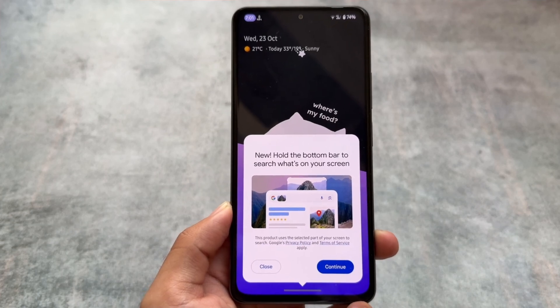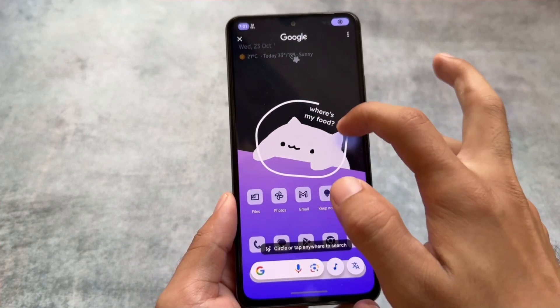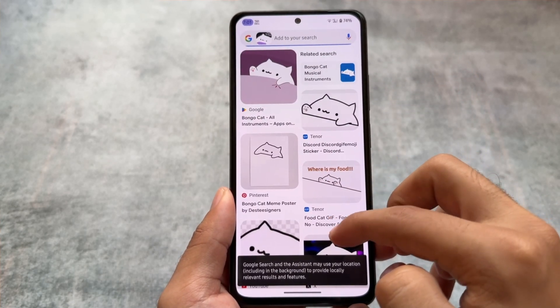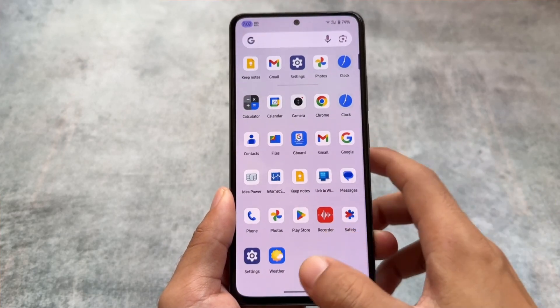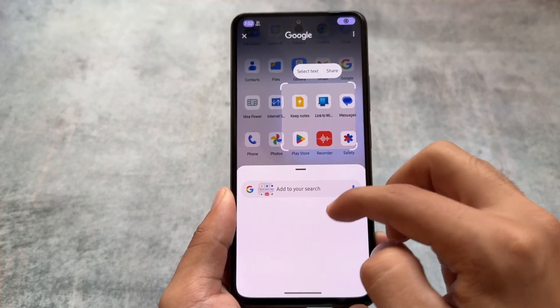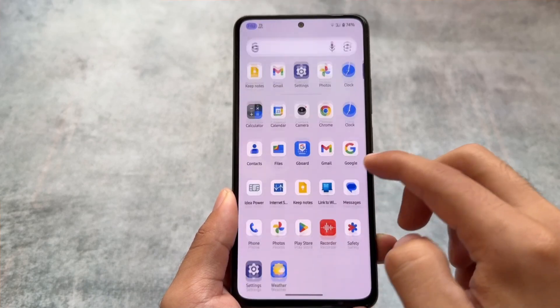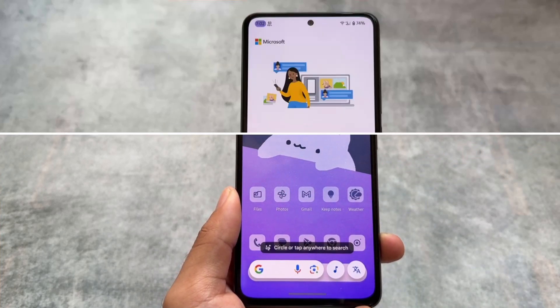Circle to Search is here and it is working flawlessly. The one thing you have to keep in mind is you just have to update your Google app to the latest version after installing this custom ROM. It works perfectly fine almost every time I tried it on my device. Circle to Search is working fine, but it's up to you if you want to use it.